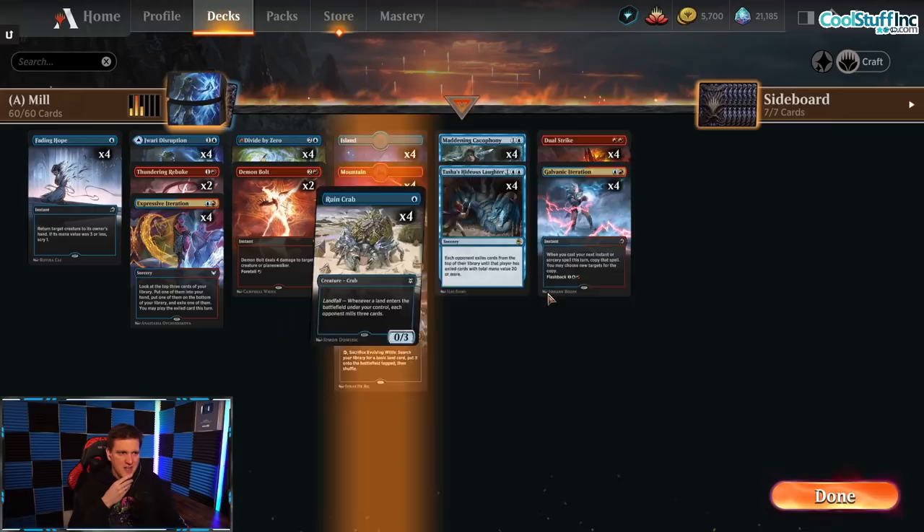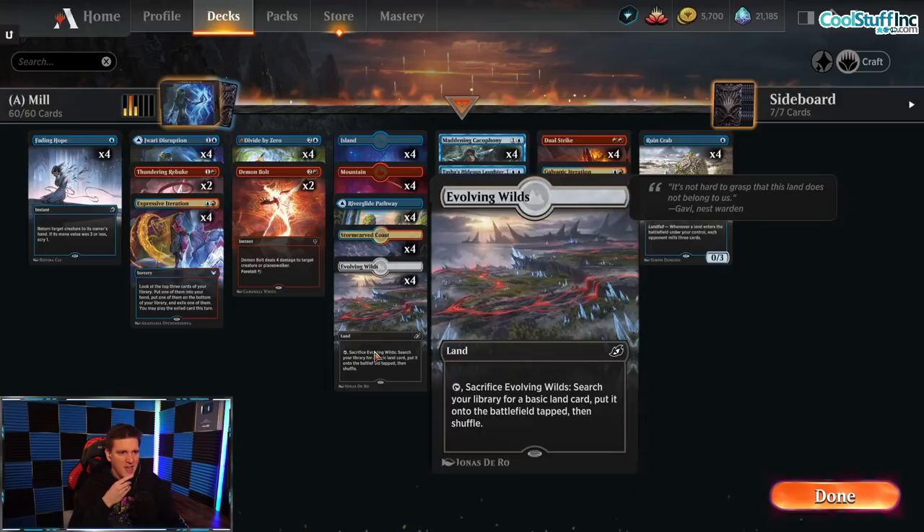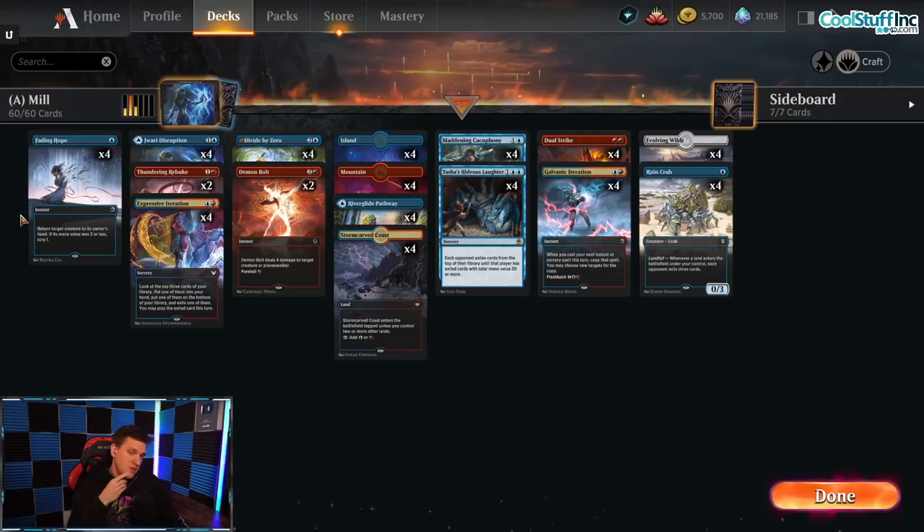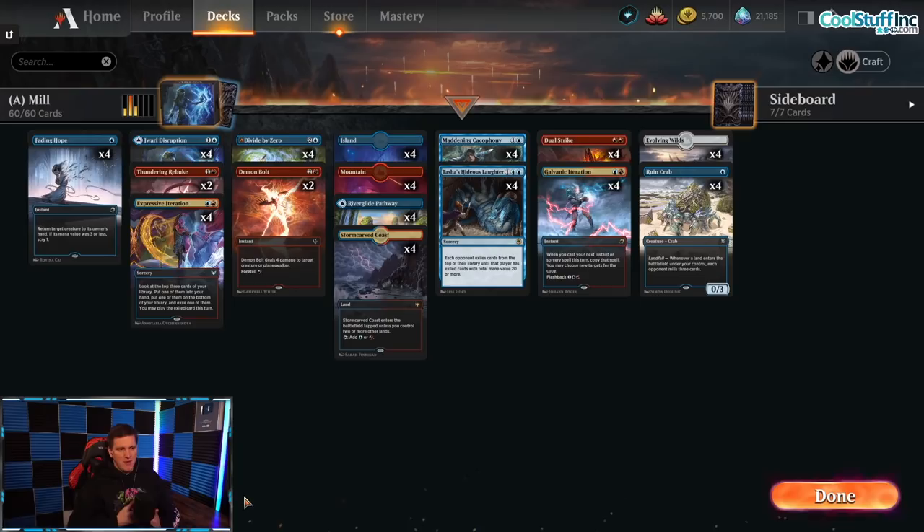Another key card in the deck is Rune Crab, going right to their library and taking out all kinds of things. Combining it with Evolving Wilds is absolutely worth it here. Another classic play is Rune Crab with Fading Hope protection so that you can use it multiple times, though Fading Hope is mostly a defensive measure.